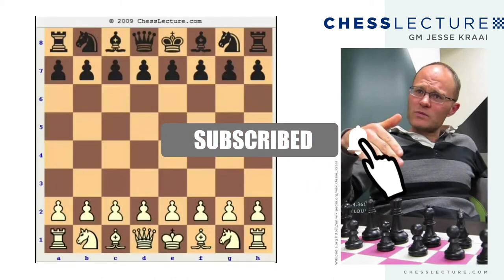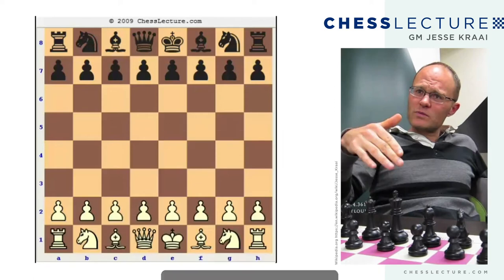Hello everybody, this is GM Jesse Cry and it's my pleasure to bring you a game that got all of us excited at the recent Capel Le Grand Tournament in France. This game was shown in the Skittles room numerous times to great enjoyment and humor to all those who saw it. It's a game between two 2,400 players, Popchev being black, who's a GM against Nestorovic, and this was played at the end of 2008. So let's take a look at the game.